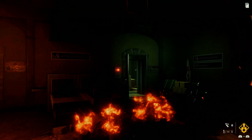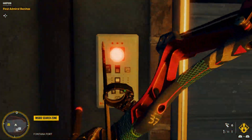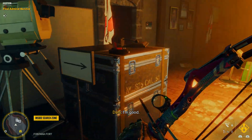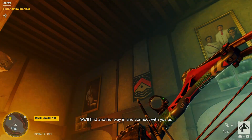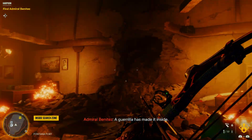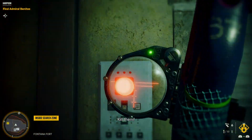Now I'm on my own. I'm alright — I can handle the pressure. Are you alright? I'm good. Looks like this way's blocked. I'm gonna go for Benitez. Do it! We'll find another way in and connect with you as soon as we can. A guerrilla has made it inside — find them, kill them.